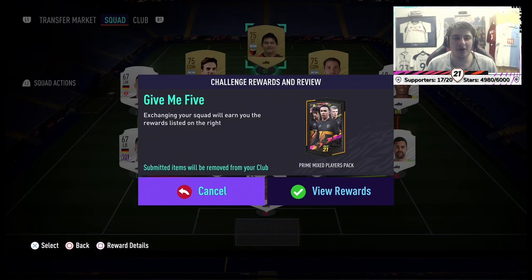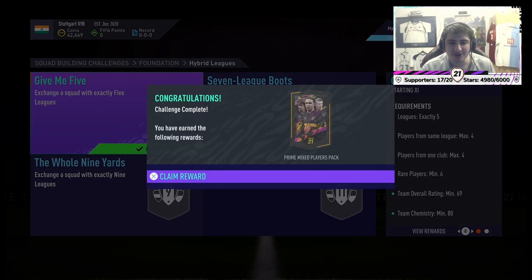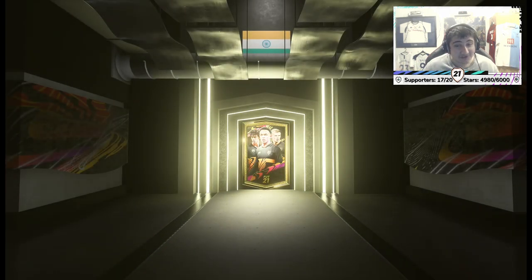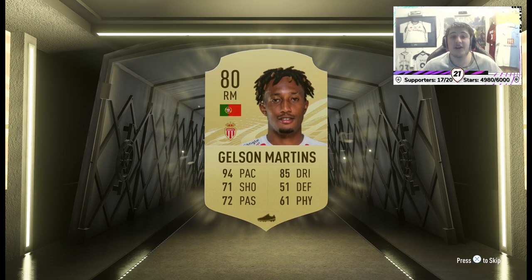Moving on to hybrid leagues — the first one is Give Me Five. It costs very, very cheap and you get a prime mix pack. Nothing mental, but going to VAR: you're spending 3,400 coins, probably about 3,000 maximum on bids. You're getting a prime mix pack which apparently has never been released in the store, so we don't know exactly how much it's worth, but you're getting more than what you paid for. We're kind of doing these SBCs to get the main pack at the end, just so you saw the 55k pack paid out.